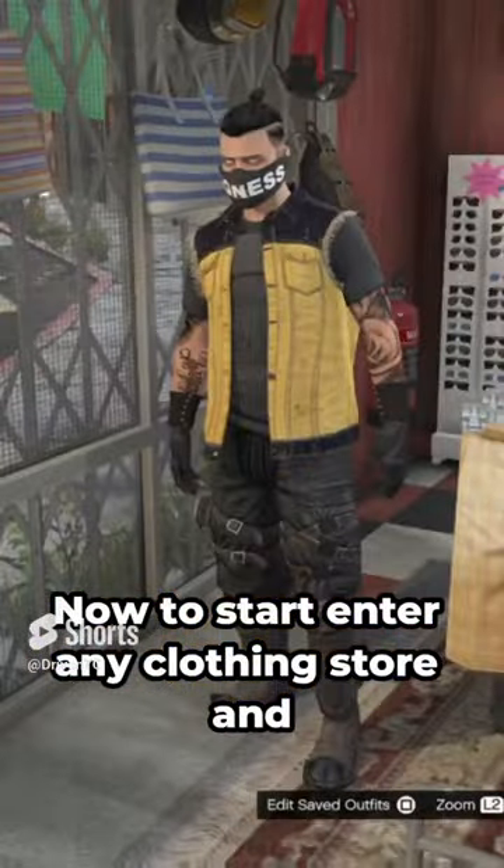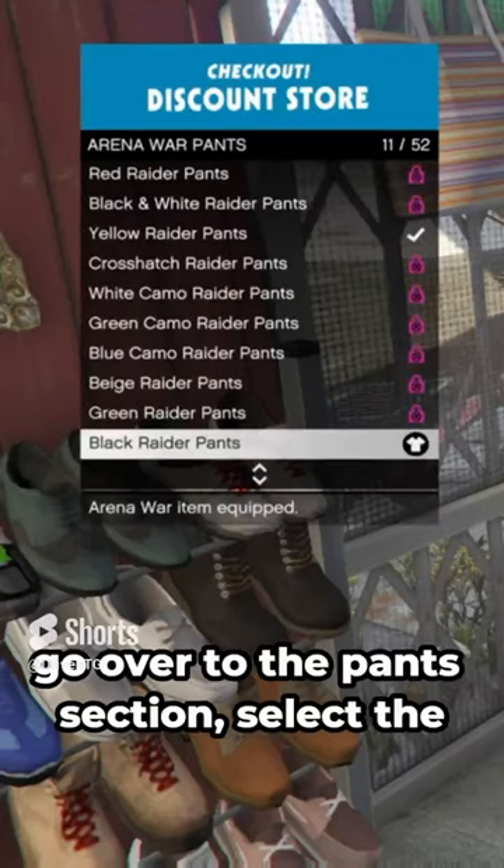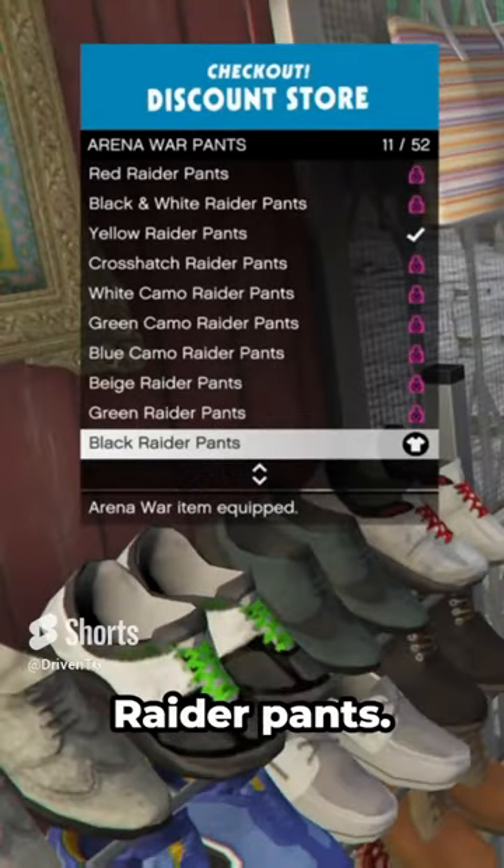To start, enter any clothing store and go over to the Pants section. Select the Arena War pants and equip the Black Raider pants.